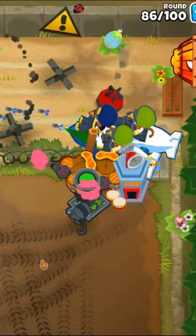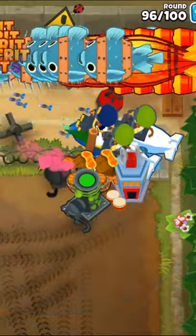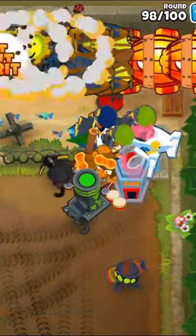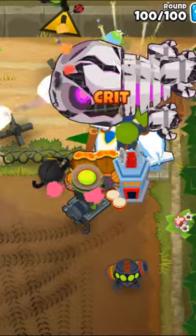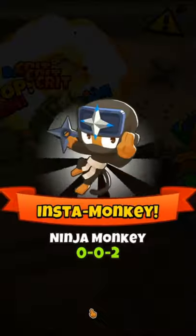And then we'll get another 401 elk, upgrade the village to a 230 MIB, and get a 025 crossbow master. Finally, we'll end the run with a 040 ninja and use our abilities throughout rounds 94-100. And that is how you can beat Firing Range on CHIMPS.